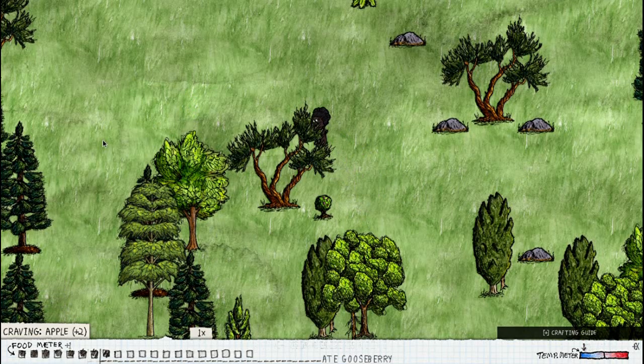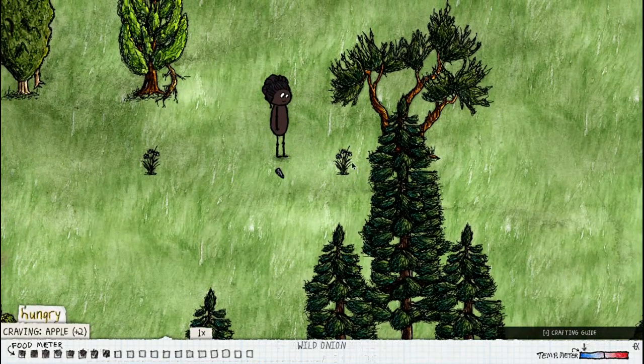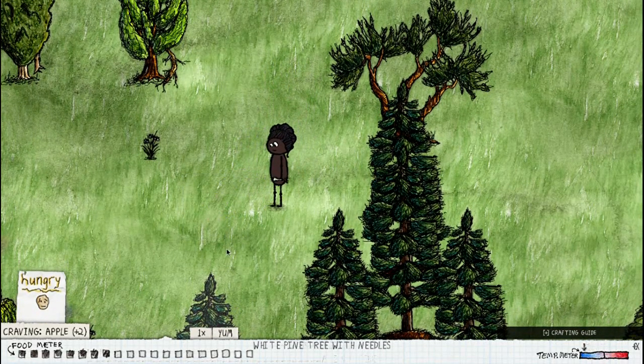I'm going to cut down a couple things of food because eating is a little bit harder in this update. I'm holding a berry — it's yum. I'm going to eat it. Food that's yum in comparison to 'meh' food is better. Wild onion — yum — eat it.